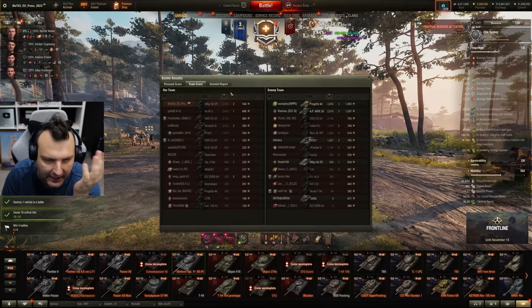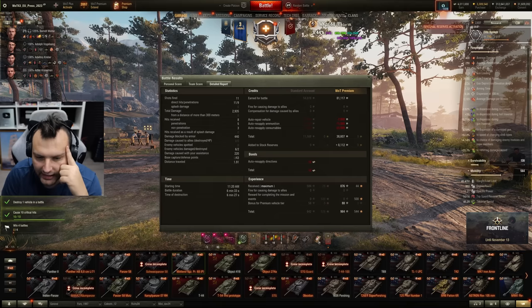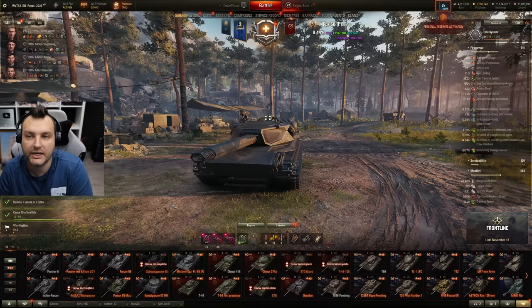With around 3,000 damage we are getting 38,000 profits, and I don't have chocolates or a premium consumable in the garage — otherwise it would be like 60,000. So it's not necessarily horrible. One more game — can we get five defeats in a row while checking how the tank looks like?